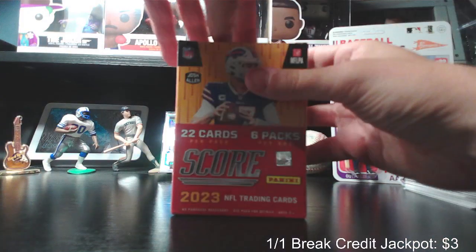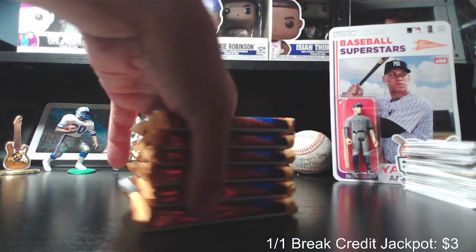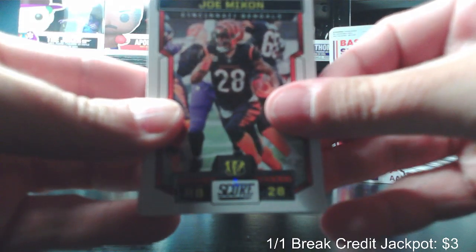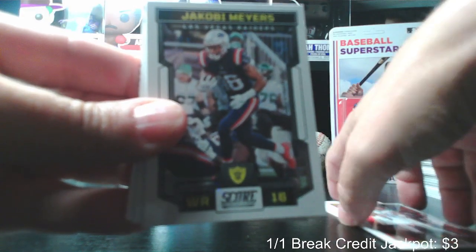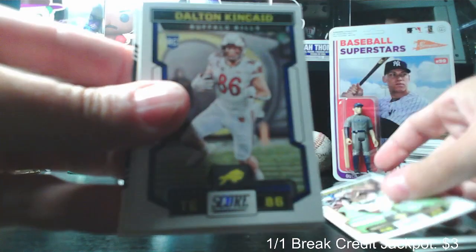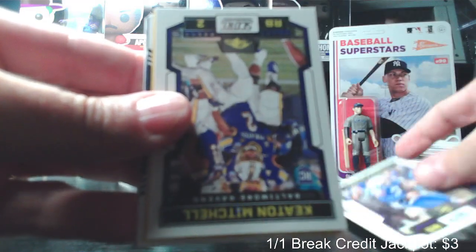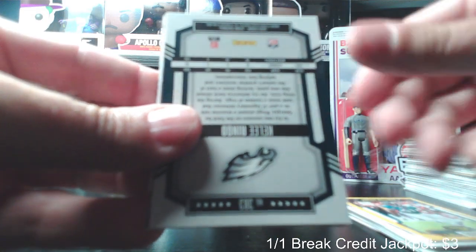Moving on to blaster two — there's a Stroud rookie right on the back. Joe Mixon, Isaiah Simmons, Jerick McKinnon, George Kittle, DPJ — go Blue — Jacoby Meyers, Von Miller, Terry McLaurin, AG Terrell, Justin Fields, Marshall Lattimore. Rookie cards: Dalton Kincaid, Mike Jones Jr., Tink Dell, Jaren Hall, Keaton Mitchell. Yellow border Josh Allen — the defensive Josh Allen — and a backwards card.